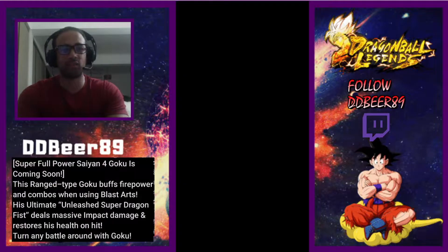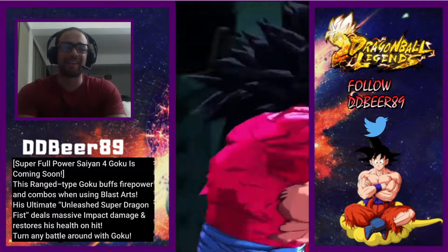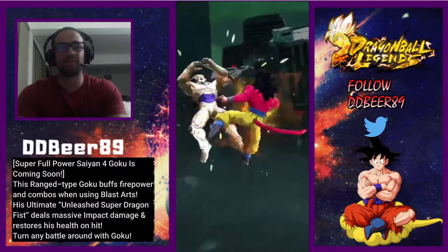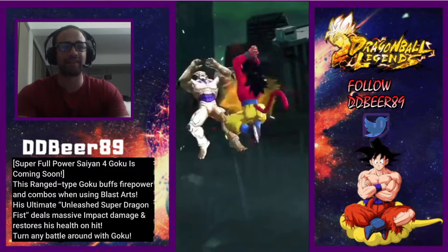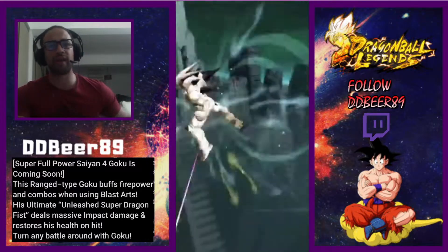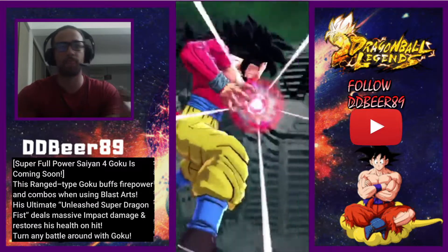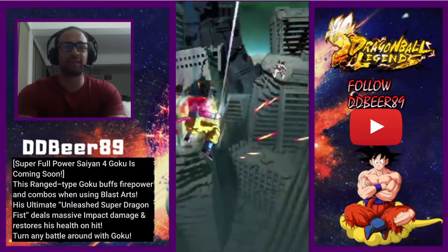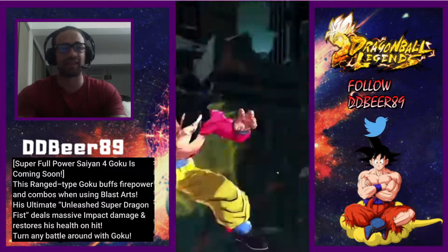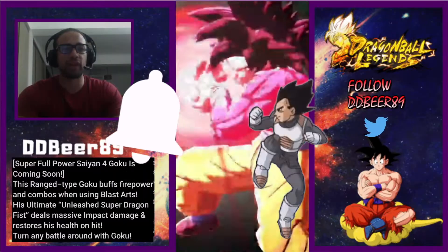So there you have it, that is Super Saiyan 4 Goku. It was a tough call deciding between him and the second-place character — a big mashup between those two. He has a great fight, buffs himself up, and is there for the long haul. He has a lot of dialogues when fighting Omega Shenron or Syn Shenron. He is in third place for me. Super Full Power Super Saiyan 4 Goku is coming soon — this range type Goku buffs his firepower and combines when using Blast Arts.